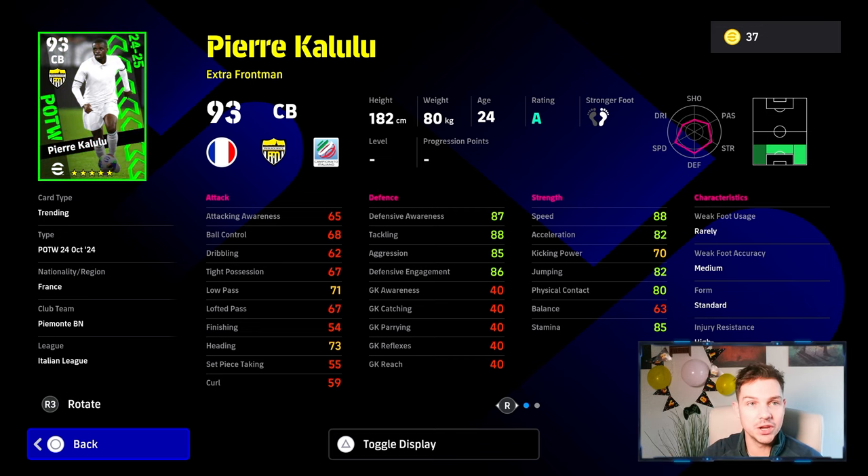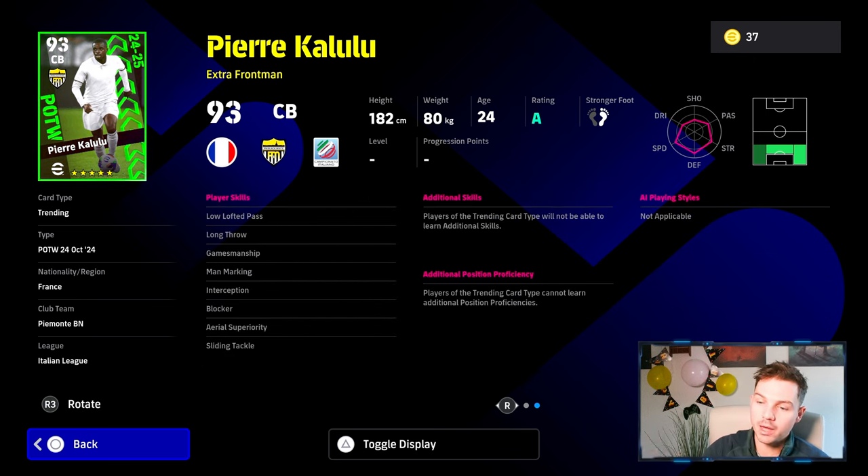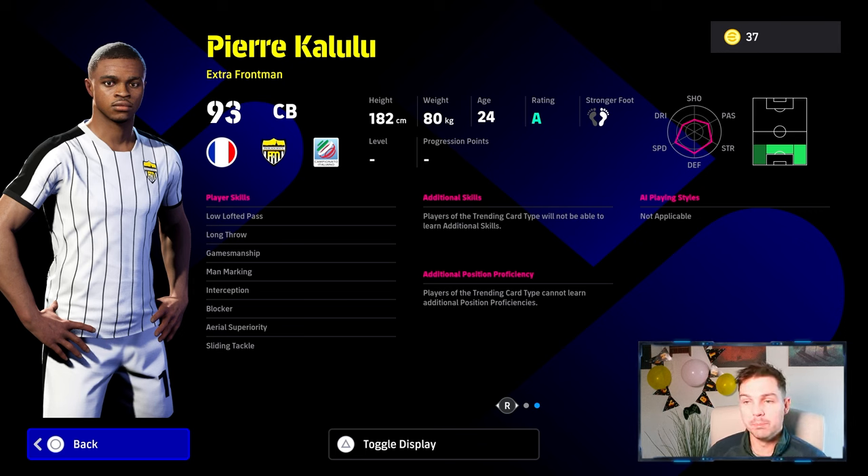A lot of people are asking about this player — you know he's going to be strong as a Player of the Week when you've got 90-plus tackling, 90-plus speed, physical contact, jumping, and all his defensive and acceleration stats going into the 80s. Very solid blocker, interception, aerial superiority — looks like a beast as well.